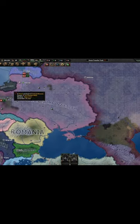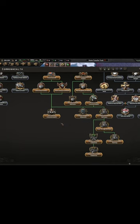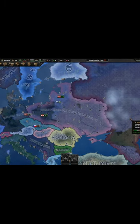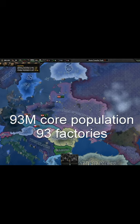You will then have to control all that Soviet land to do the focus the greater commonwealth, which will give you cores on all that captured territory as well as the rest of Prussia. If you conquer all your cores, your country will look something like this and you will have a total of 93 million population and 93 factories.